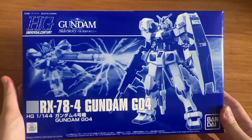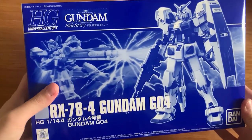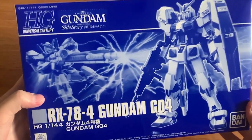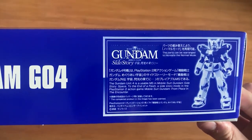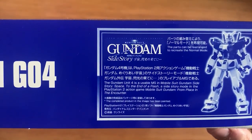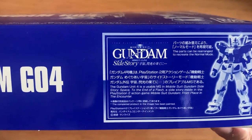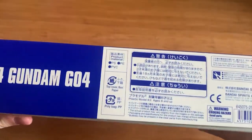The box art shows the G04 shooting at the enemy — I think this pose is exactly the same as in SDG Generation World. On the side we got the storyline of Mobile Suit Gundam Side Story: Space, to the End of the Flash. It's a PS2 game I never played, so if you've played it please tell me down in the comments. The other side, as usual, is nothing.